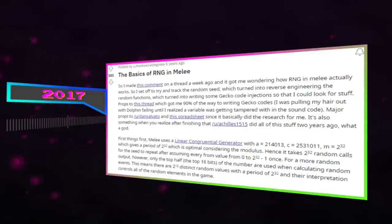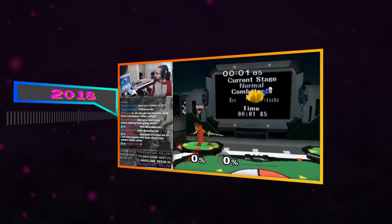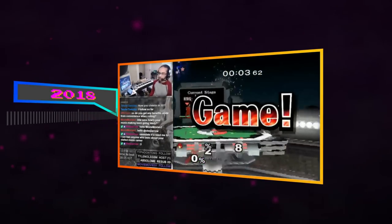The initial research into this was done by 212degrees and was posted to Reddit in 2017, and it would be about a year before this knowledge got put to use by speedrunners. Let's fast forward to 2018.